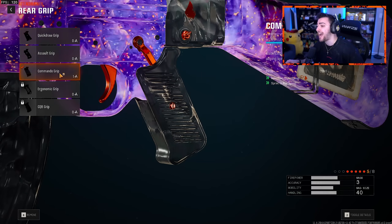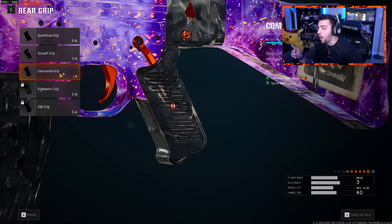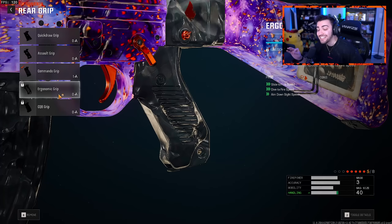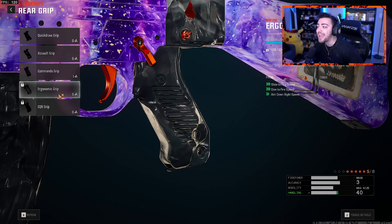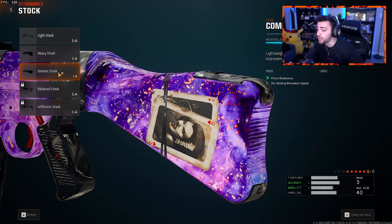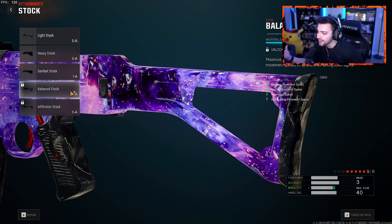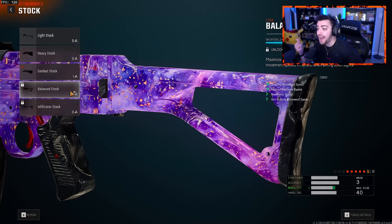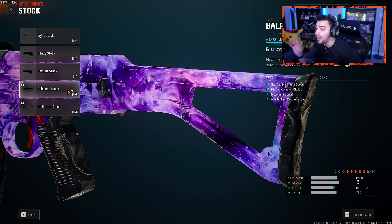For the rear grip, we're running the commando grip for a bit more ADS speed and sprint-to-fire speed. There's one attachment I haven't unlocked yet — the ergonomic grip — which will really increase slide-to-fire speed, dive-to-fire speed, and ADS speed, overall increasing the mobility and handling. I'm just a few levels away from unlocking it, but the commando grip will definitely do the job. Finally for the stock, we have the combat stock, which increases flinch resistance and aim walking speed so you can strafe back and forth faster while ADS'd. The balance stock would also be a really viable option, giving strafing movement speed, overall movement speed, and aim walking movement speed.